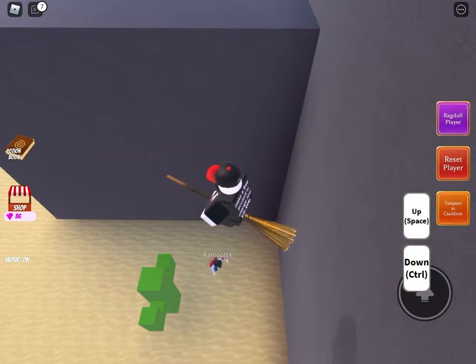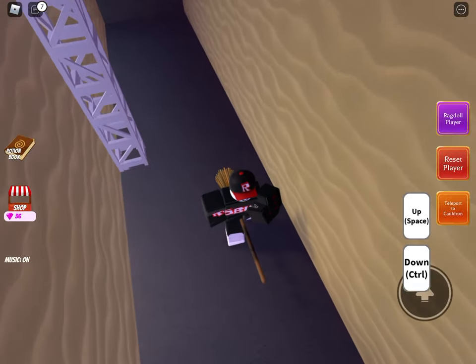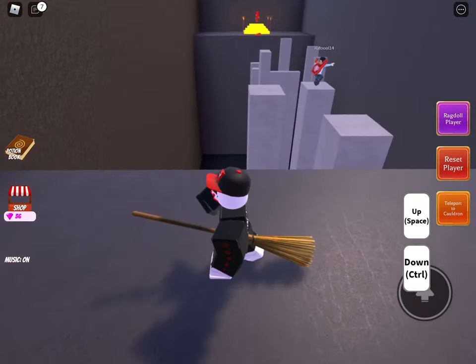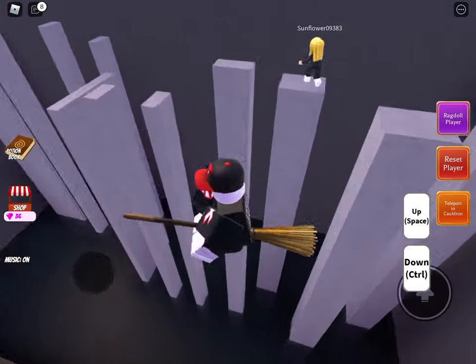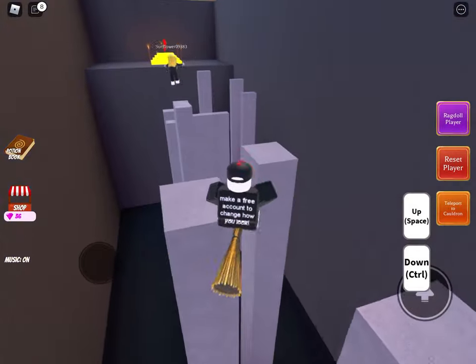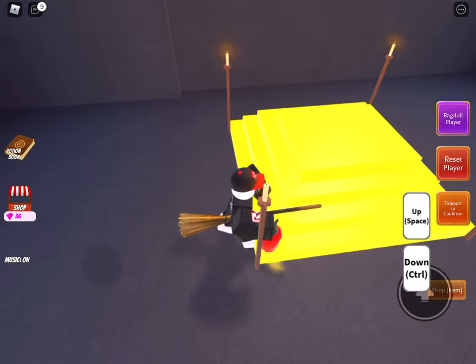You go down in it and you'll see the chili pepper. If you don't have any potions that can make you fly, you'll have to parkour on these. But if you have a potion that can make you fly, like the broom potion, you can fly over here and grab the chili pepper.